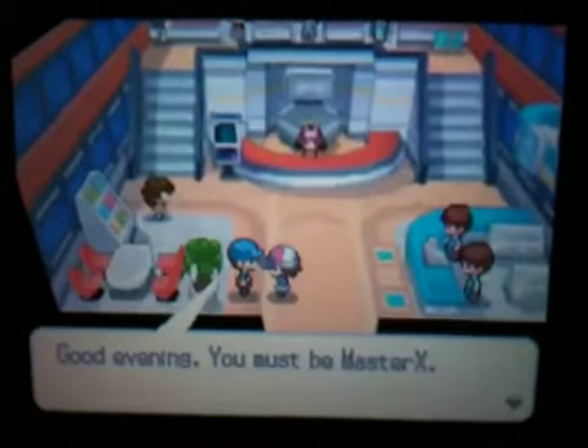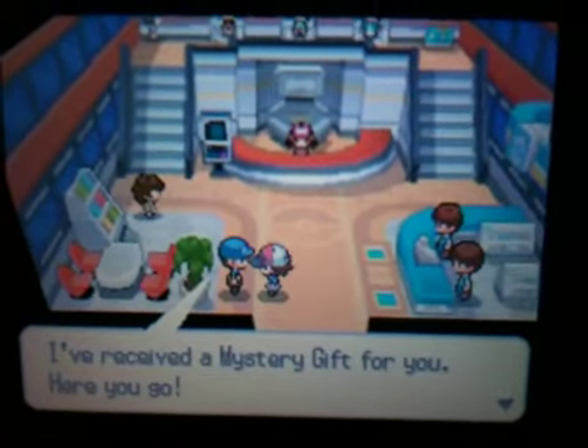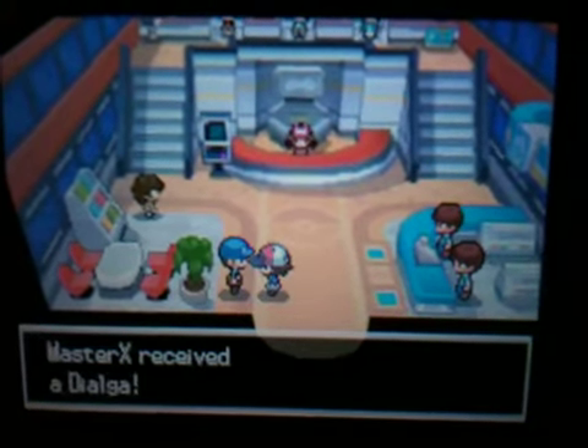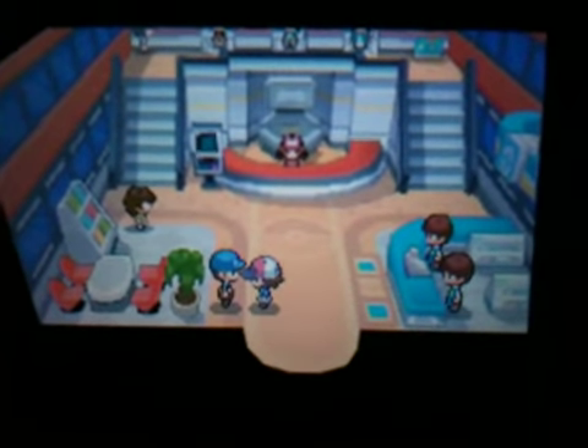Press A and he'll say, good evening. You must be Master X, or whatever your name is. And he will say, I've received a Mystery Gift for you, here you go. And it says you will receive a Dialga. And he says he looks forward to your next visit.